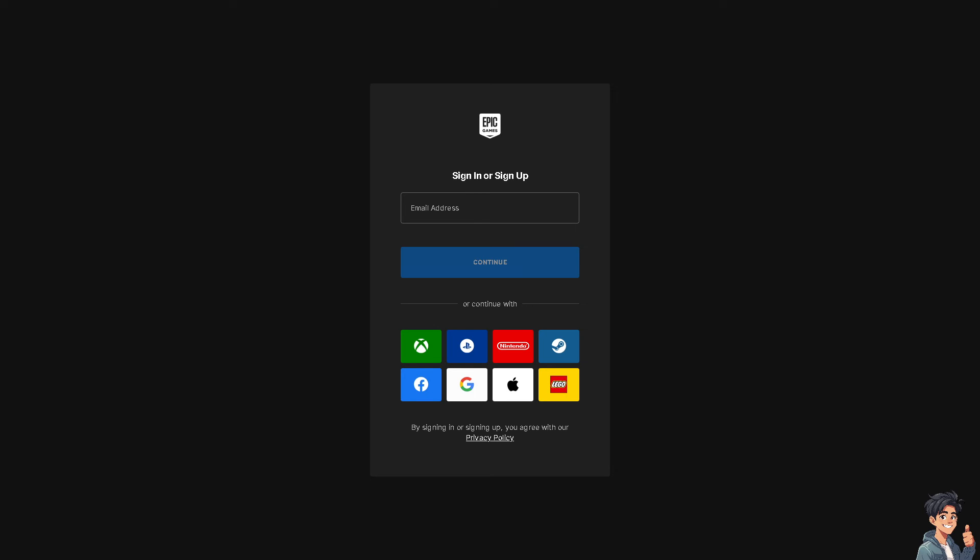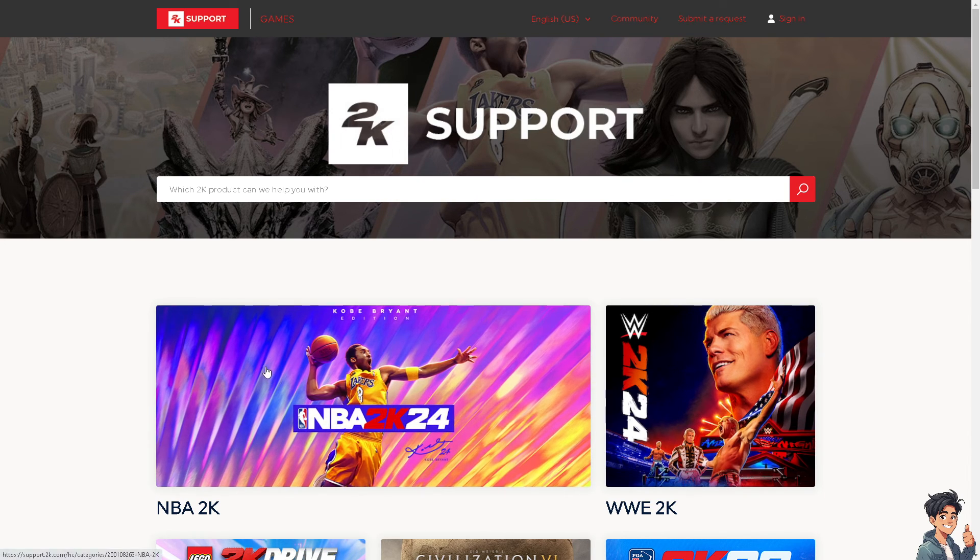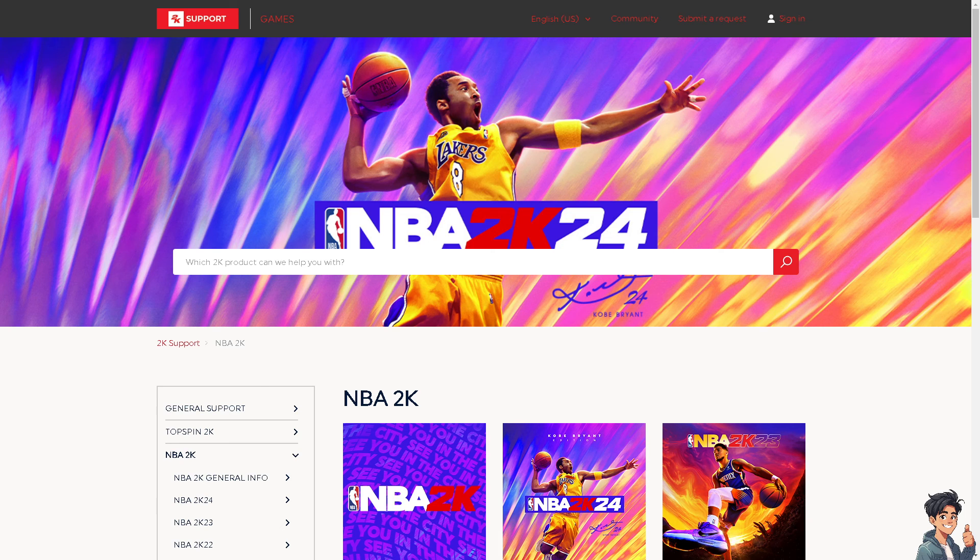For the Epic Games Store, open the launcher, go to Library, click the three dots next to NBA 2K24, and select Verify. If none of the above works, go to the NBA 2K24 customer support page and reach out to the game support team for further assistance. That's it for today's video — thank you for watching and we'll see you in the next one.